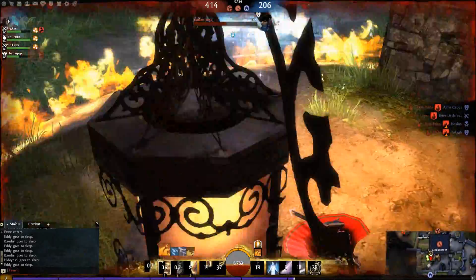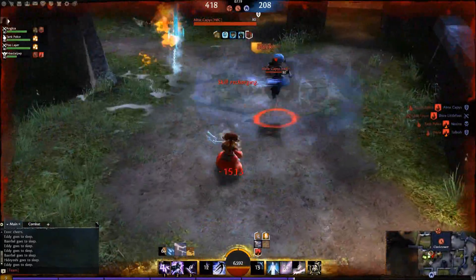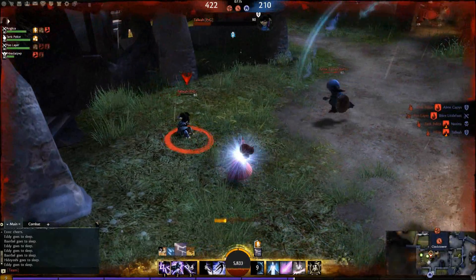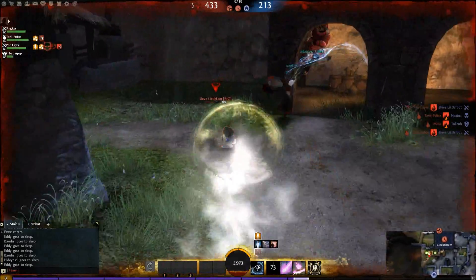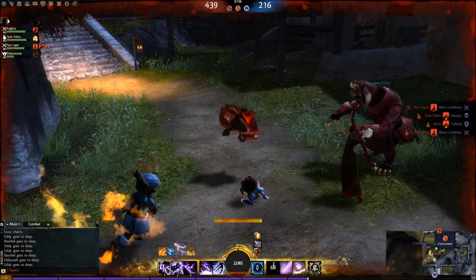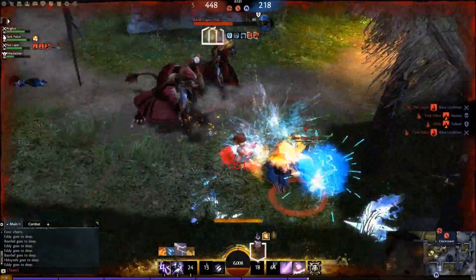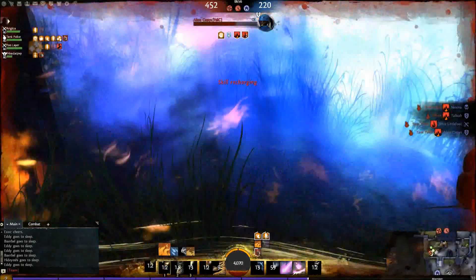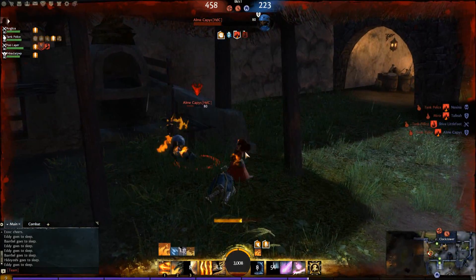Alright, let's focus on the match. There is a downed Guardian, but there's a live Guardian beside him. I know he has a lot of knockdowns, but we managed to get the Guardian down. I'm low on 4k health, so I had to back off a bit. But now it's 3 on 1, he is dead as well, and 150 points for us to win.